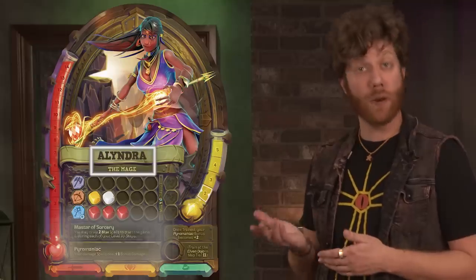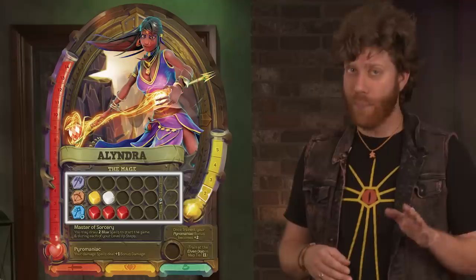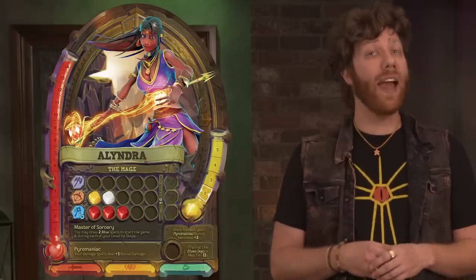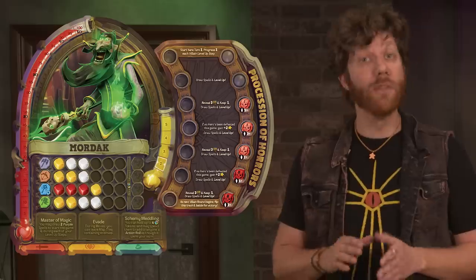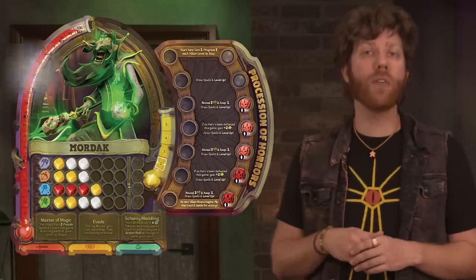Character sheets contain the character name and their special abilities, a health tracker on the left side, power stats, and an action track. Characters will place a health token on their top health slot, a plus one token on their star power stat, and an action token on the leftmost spot of their action track. The villain will place their health token on the health slot according to the number of heroes. Give the initiative token to the hero player at the left of the villain.